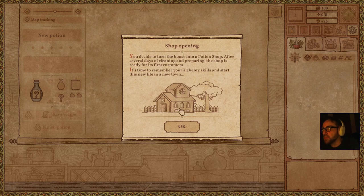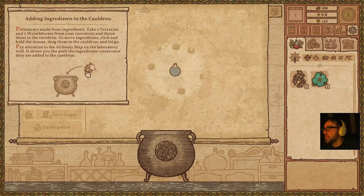It's time to remember your alchemy skills and start this life in a new town. Potions are made from ingredients. Take two terrarias and two water blooms from your inventory and throw them in the cauldron. Pay attention to the alchemy map and to the laboratory wall — it shows you the path the ingredients create once they are added to the cauldron.